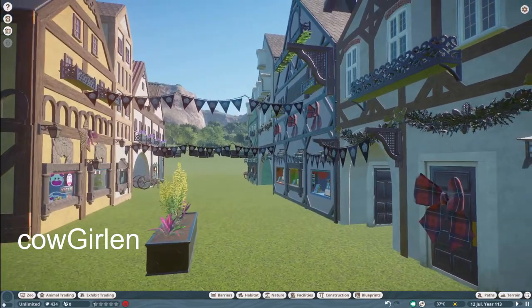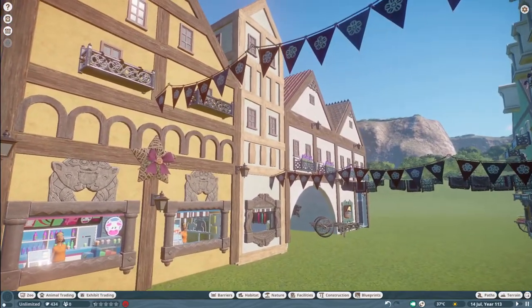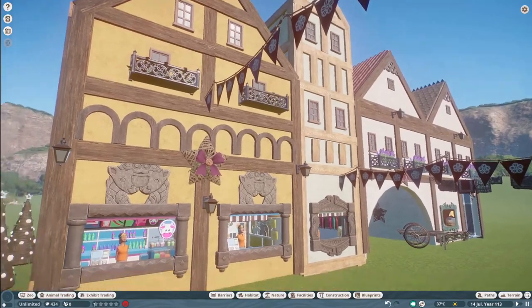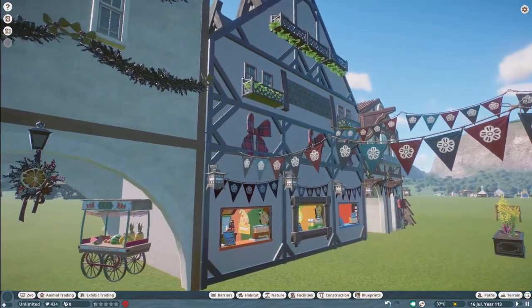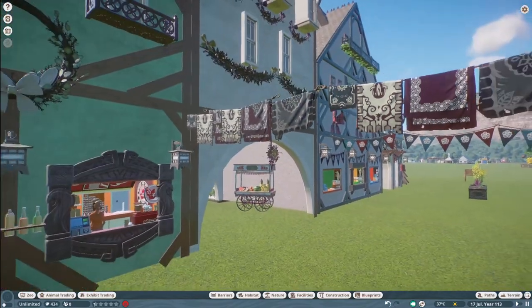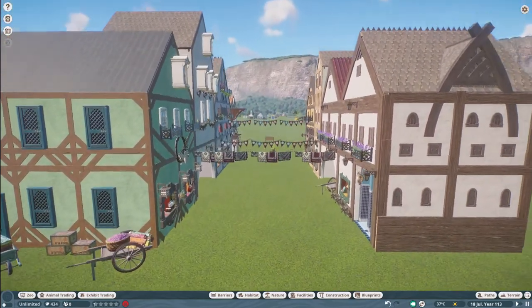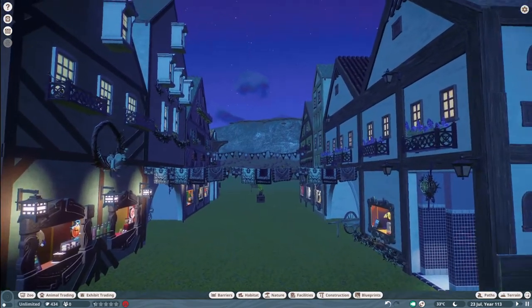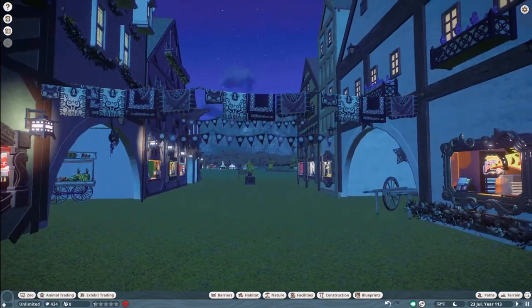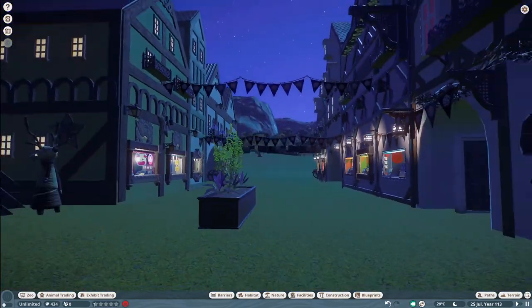Our next piece was made by Kau Gerlin. They call this Old German Shop Street, and you can bring this into your zoo for right around $34,000. Thank you so much, Kau Gerlin, for sharing this Old German Shopping Street with us.